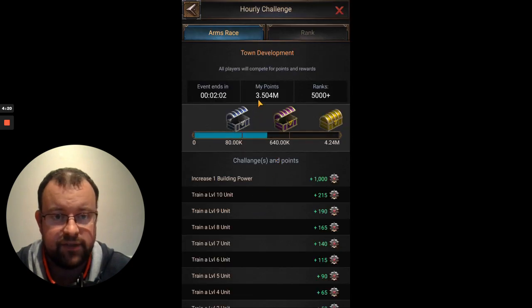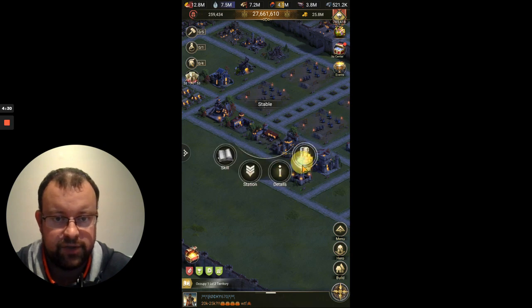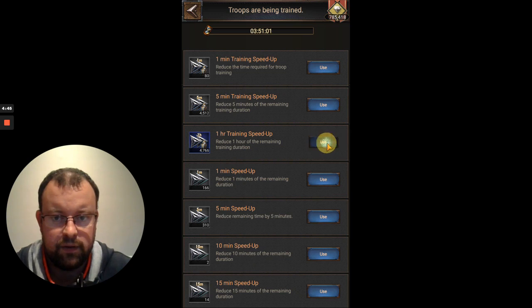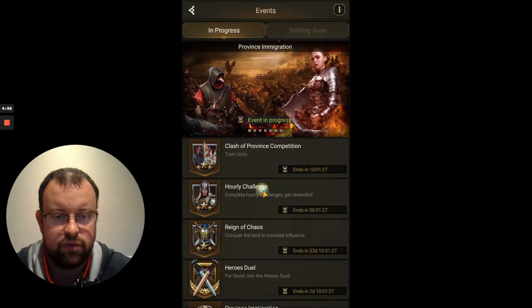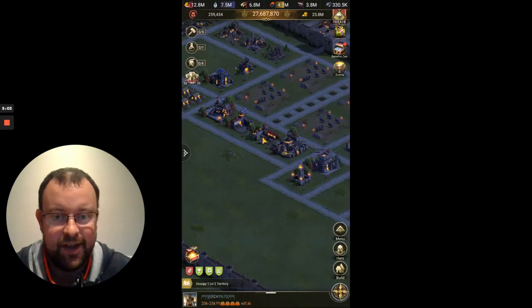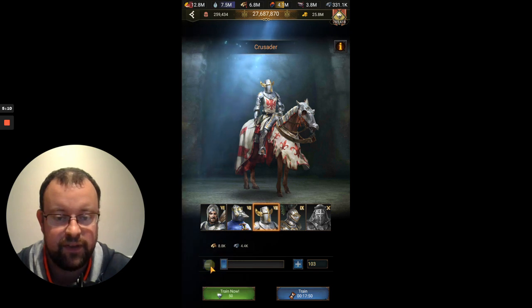I've done 3 lots of training now and that's given me 3.5 million points, but I only need 700,000 more. When I go into training I'm training about 6,740 troops, so I think I need to train about 4,500 more. That way you're not wasting any points on the hourly challenge — this is particularly important for return on investment in the resources you're using.